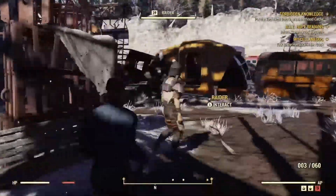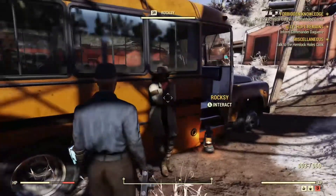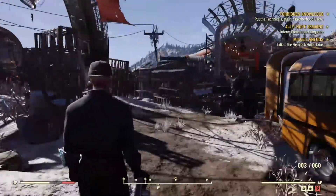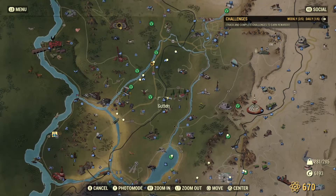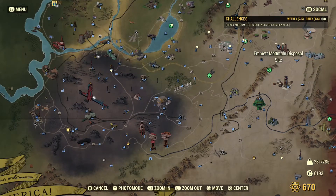Each quest gives you three Treasury notes, which can be exchanged for three gold bullion — that's good money, but it requires a lot of farming. There are more options beyond just daily quests. Another way is through events. There are two new events for the Wastelanders update: one at Emmett Mountain Disposal Site called Radiation Rumble, and another called Shotgun Delivery down in the Big Bend Tunnel. Those are how you also get Treasury notes.